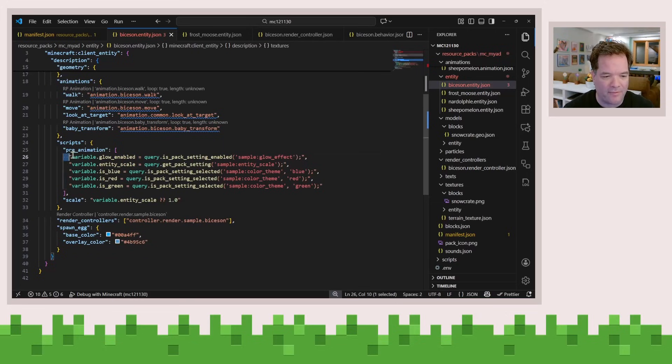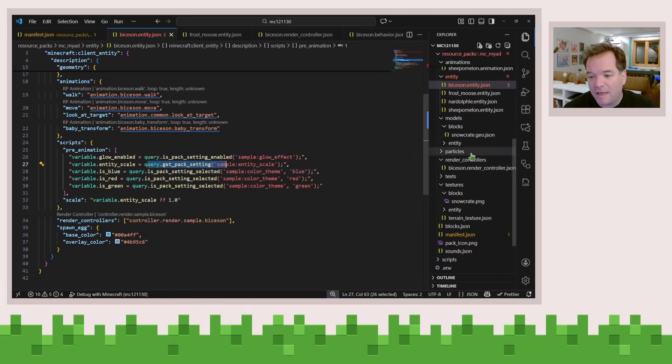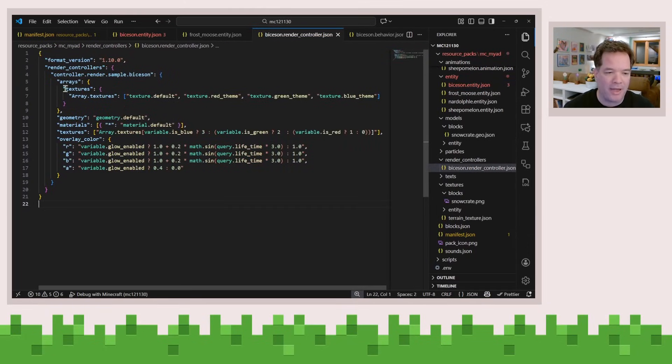In the entity.json file, you can see that I've got a number of different variables that I'm setting when the mob first loads, based on this 'is pack setting enabled' or this 'get pack setting' Molang query. And then once I've set up these variables — is it blue, is it red, is it green...